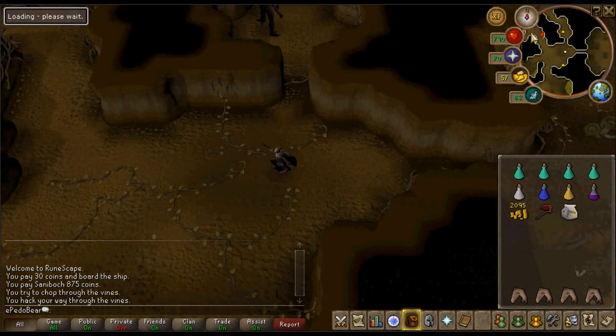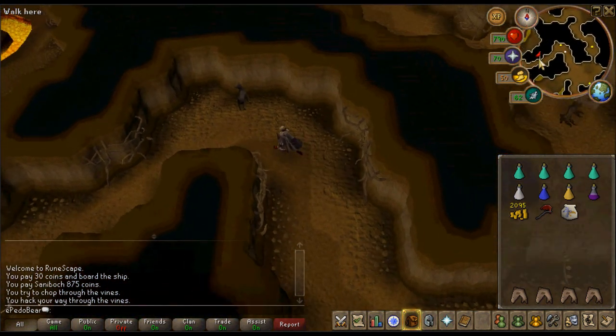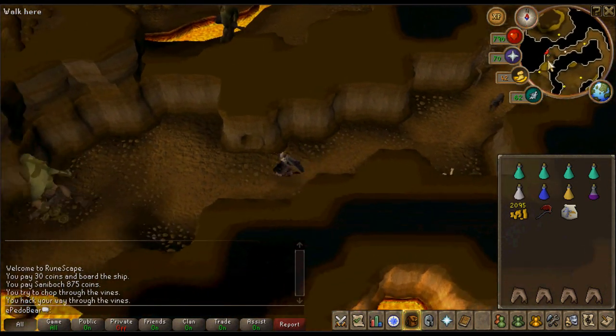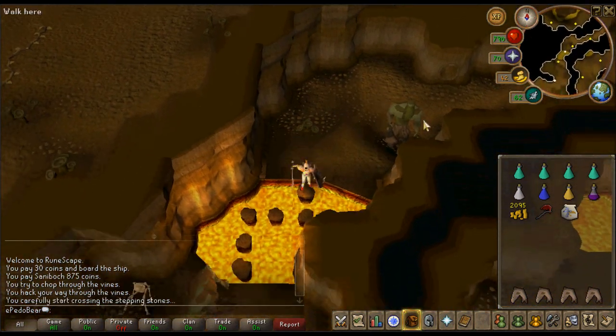Potions are optional but recommended. So you choose your method — it can be any setup you prefer. There are only really two places you can do Iron Dragons, and that's Brimhaven dungeon, which I'm in right now as you can see.